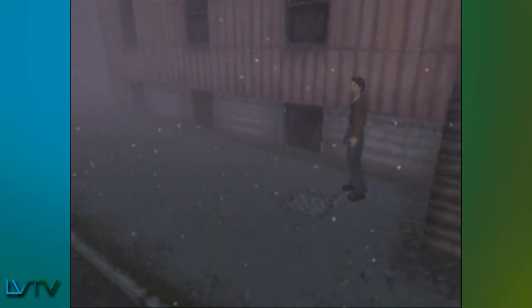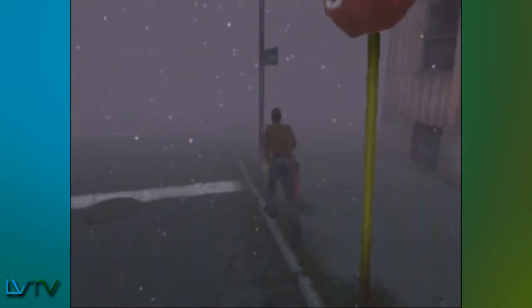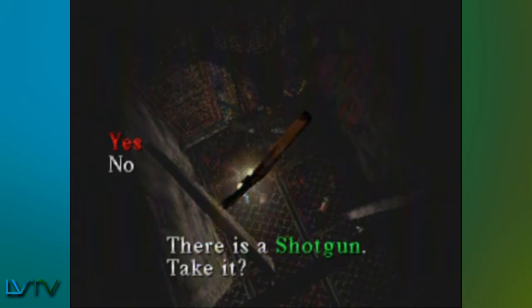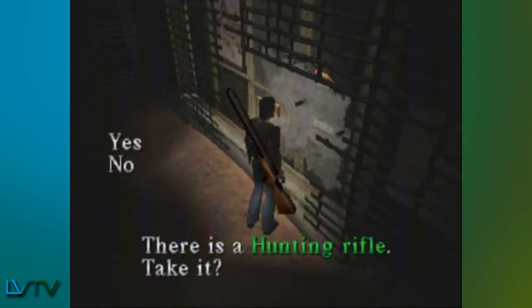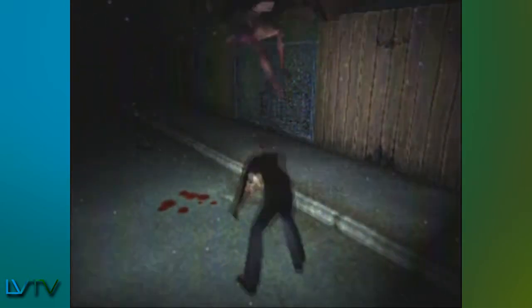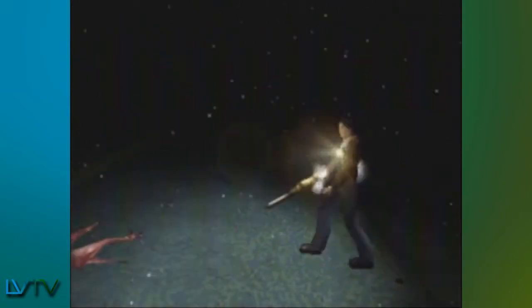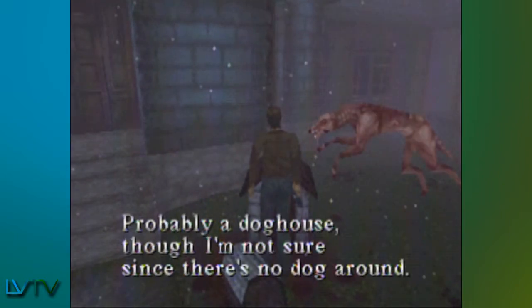While looking for your lost daughter, you'll come across numerous items to help you along the way. A portable radio found in the cafe transmits static whenever a monster lurks near. A shotgun stashed in the bathroom stall, and later on, a hunting rifle proved to be necessary weapons that pack the extra punch. There are also numerous melee weapons to use, such as steel pipes, axes, and even a special rock drill you get for completing the game a certain way.